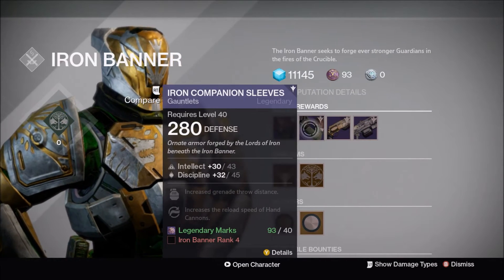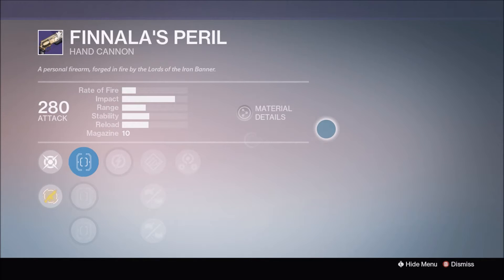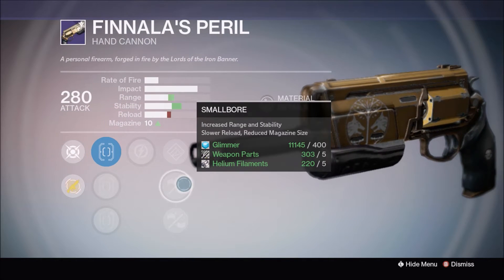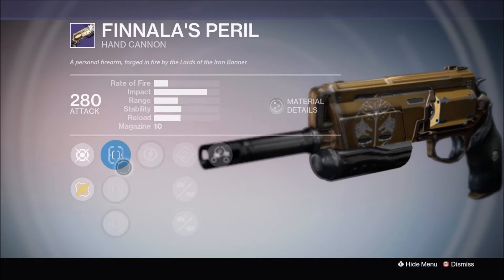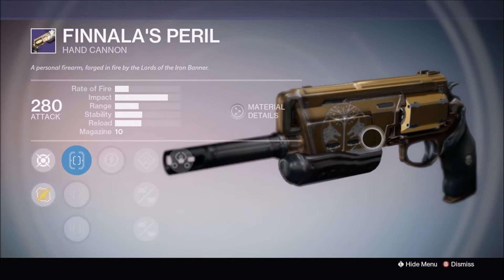On to the hand cannon — Finale's Peril comes with Relentless Tracker, Third Eye, Hand Loaded, Small Bore, and Feather Mag. This thing looks exactly like a Timbers Lash, as you can tell, just with a different name and new perks — something to look forward to if you want to hit rank four.